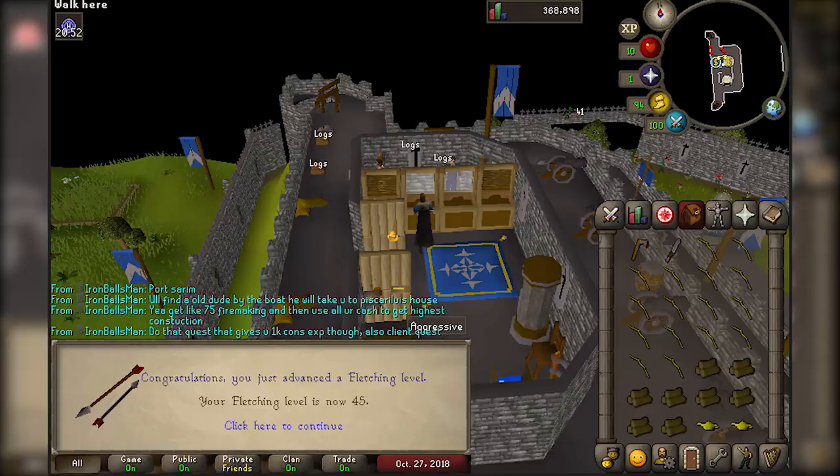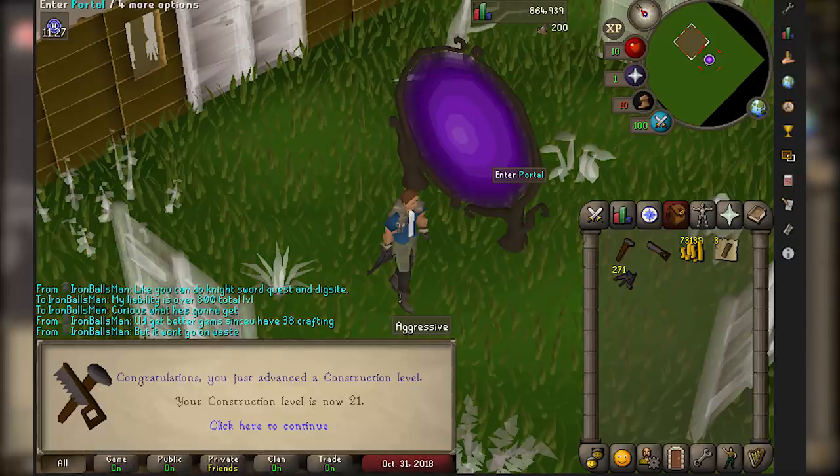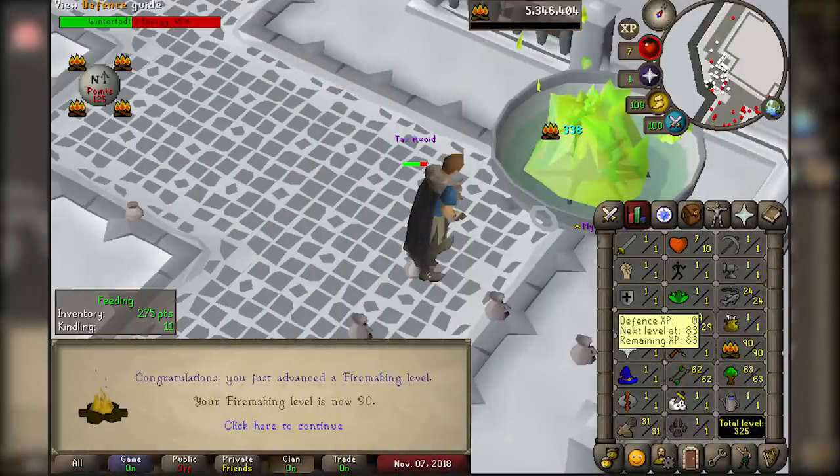I knew I needed a bunch of food for Wintertodt, so I went to Ardougne and stole cakes from the cake stall — probably about 500 cakes, getting all the way to 29 thieving. The final thing I did was get my construction up a bit, because when you fix the braziers at Wintertodt you get construction experience, and it scales based on your level like fletching does. I got to 21 construction. Then I went to Wintertodt and did it on this account all the way up to 90 firemaking. In the process I got 31 construction from fixing braziers, 62 fletching using the fletching method for more points, and 63 woodcutting.